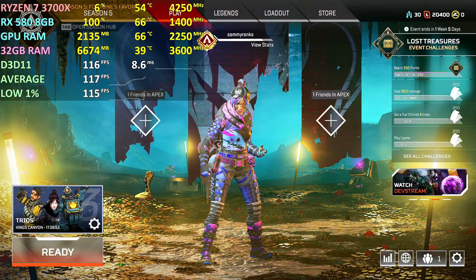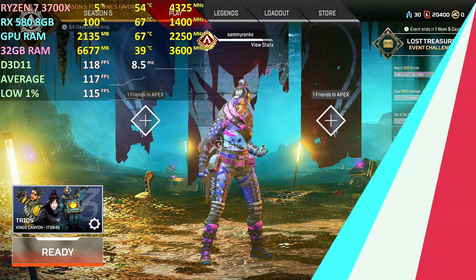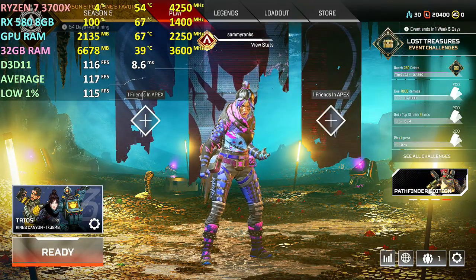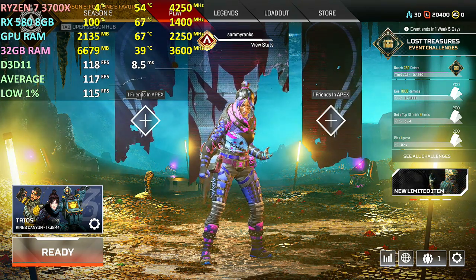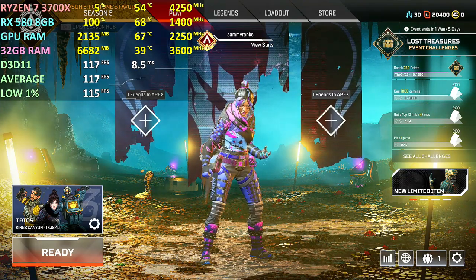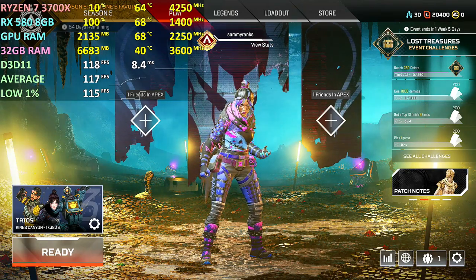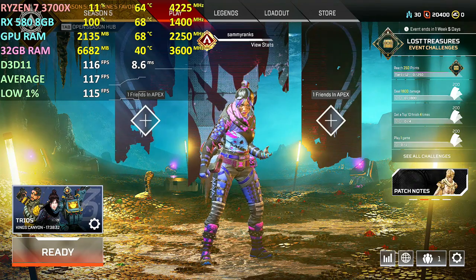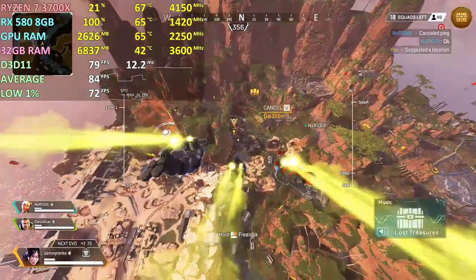Hello and welcome back to another video. Today I'll be playing the new Armed and Dangerous event mode in Apex Legends at 1080p custom graphics settings on the Ryzen 7 3700X, the RX 580 8GB, and 32GB RAM running at 3600MHz. In this mode, only snipers, shotguns, and Evo armor are allowed. I got a few kills and a win, so I hope you enjoy the video. Don't forget to like, comment, and subscribe. Dropping in — hang on.